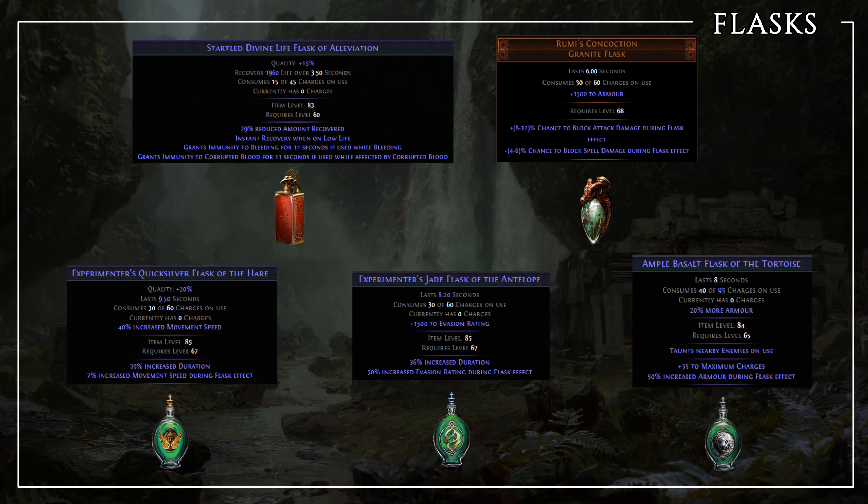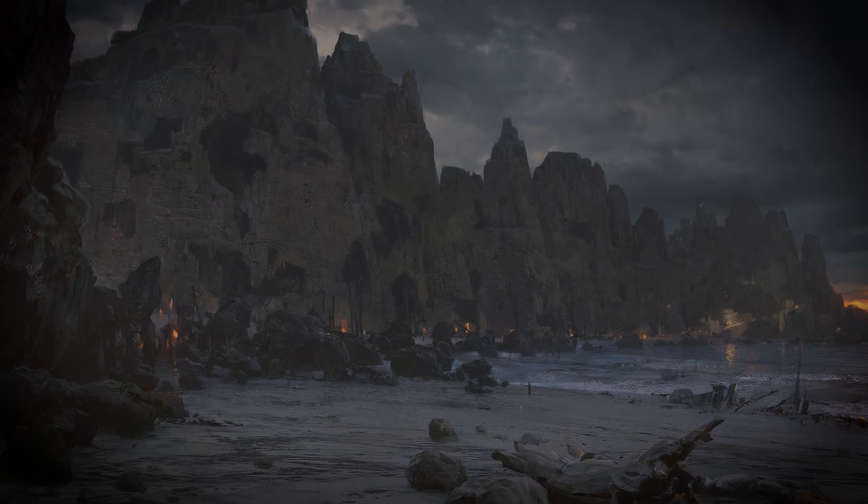And last but not least, the flasks. You'll obviously need a life flask — ideally a Seething or Perpetual Divine Flask of Staunching for some instant healing and bleed removal. Then you want a Rumi's Concoction for a massive chunk of armour and chance to block spells and attacks. Third is an experimental Quicksilver Flask of the Hare to help you move around faster. And the last two flasks are also defensive ones — an experimental Jade Flask of the Gazelle for some extra evasion and an Ample Basalt Flask of the Pangolin, doubling down on armour and physical damage reduction.